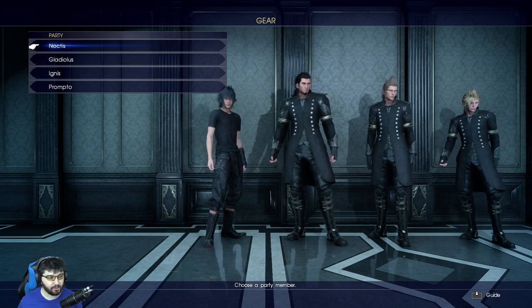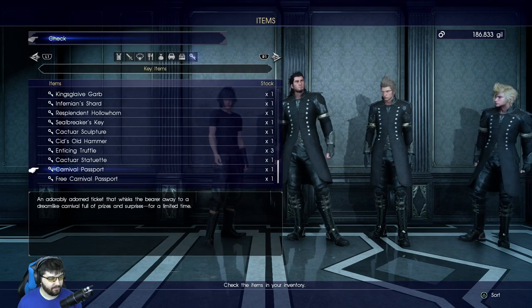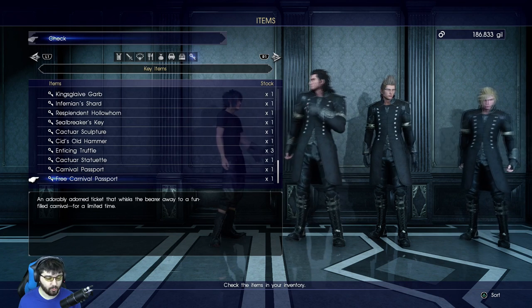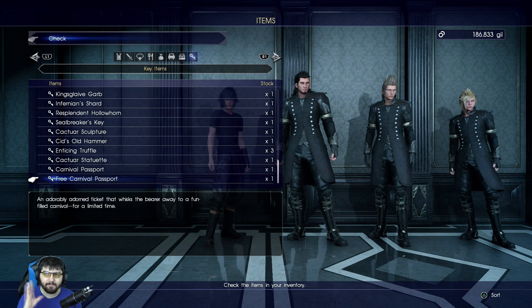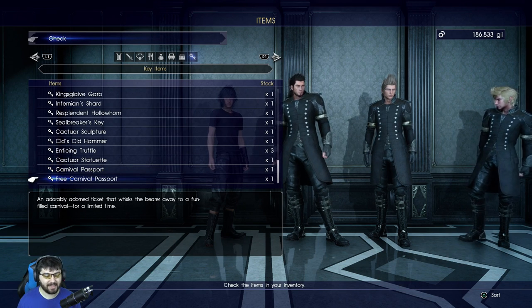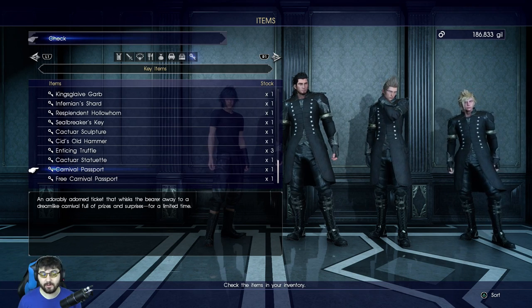I know you guys are wondering about the Choco Mog Shirt and the Carnival Passport. The Choco Mog Shirt will not actually be available until the Chocobo Moogle Carnival in January, which is a limited-time special event. The Carnival Passport should be available here — Free Carnival Passport and Carnival Passport. We've been assured that they are functionally similar, though the fact that they're named differently makes me a little curious. Until proven otherwise, that'll be your ticket into the Carnival come January — it's just in your key items, so hold on to it.